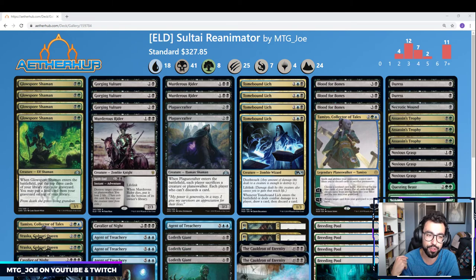Reanimator refers to putting self-milling creatures into your graveyard and then bringing them back at a reduced rate. I've been posting a bunch of lists on my AetherHub account and I'm going to try to do as many of these visual deck tech videos as possible. If I can't get to all of them, I'll just be posting the deck lists on AetherHub.com — just look up MTG underscore Joe. Anything with the ELD tag will be for Throne of Eldraine.